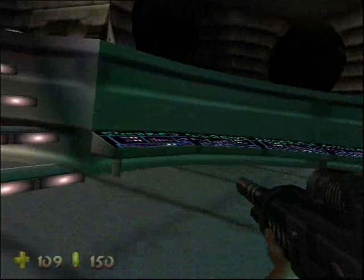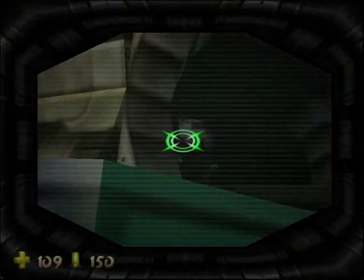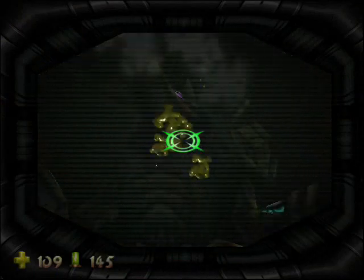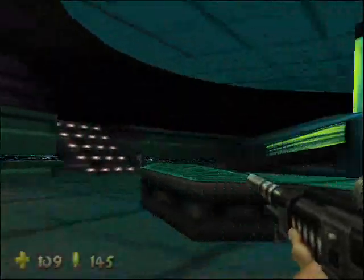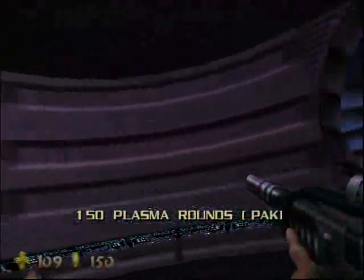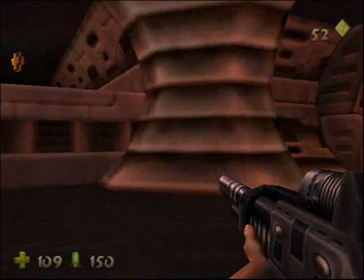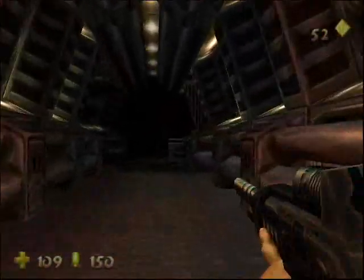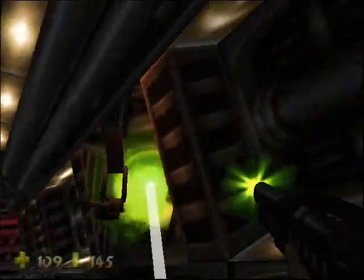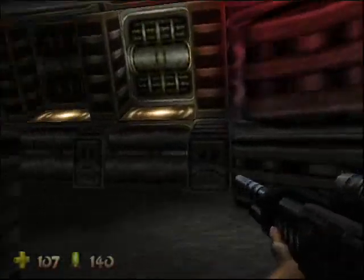There's also a respawn spot here. Health and ammo can respawn here. There's also a thing up there — I'm gonna snipe him. Okay, that takes care of him. Biobots are very dangerous because they're deathly accurate with those machine guns, and they'll hit you multiple times and your health will just drop. There's also turrets on this level — they'll be popping up pretty frequently.